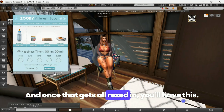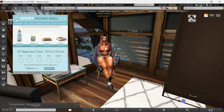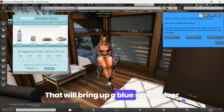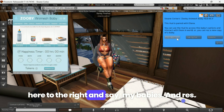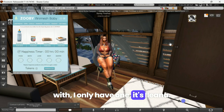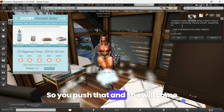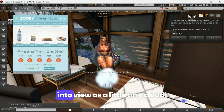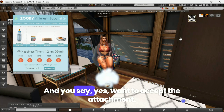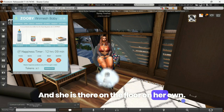Once that gets all rezzed in, you'll have this little baby icon up here — push that. That will bring up a blue screen over here to the right showing your babies. For this particular baby I want to work with, I only have one Zilliana, so you push that and it will come into view at the little cloud. Say yes to accept the attachment and she is there on the floor on her own.